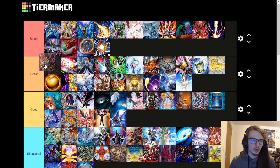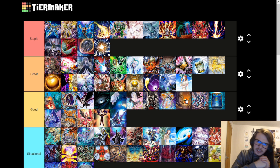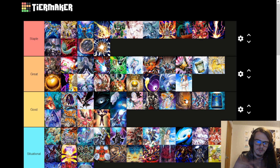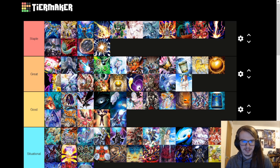Dark is crazy — absolutely insane. So many meta decks have a dark monster in the graveyard, and being able to link off using any two monsters, at least one being dark, and then steal an opponent's monster gets you a free link three. It's just so powerful.